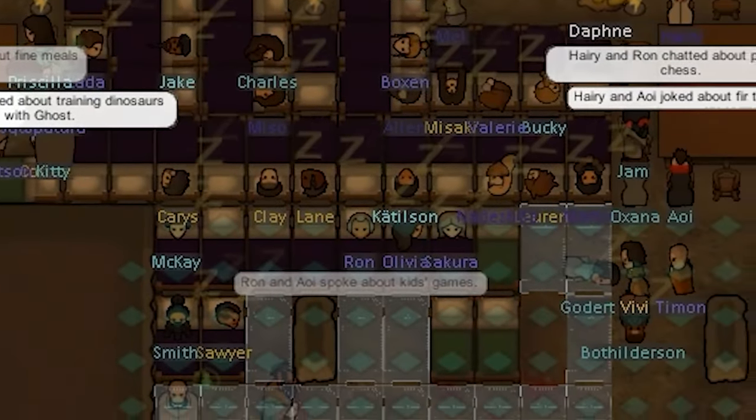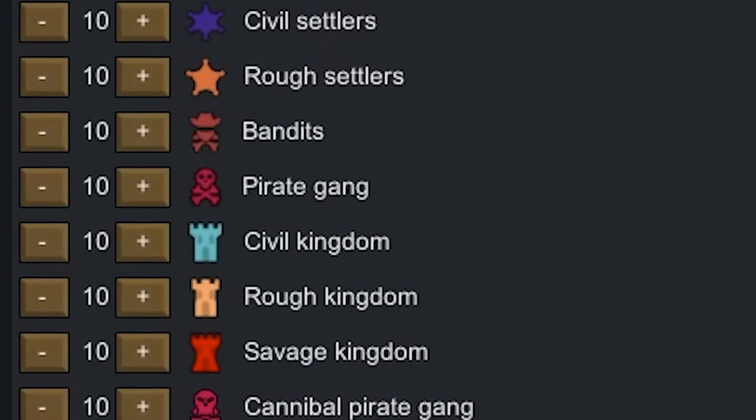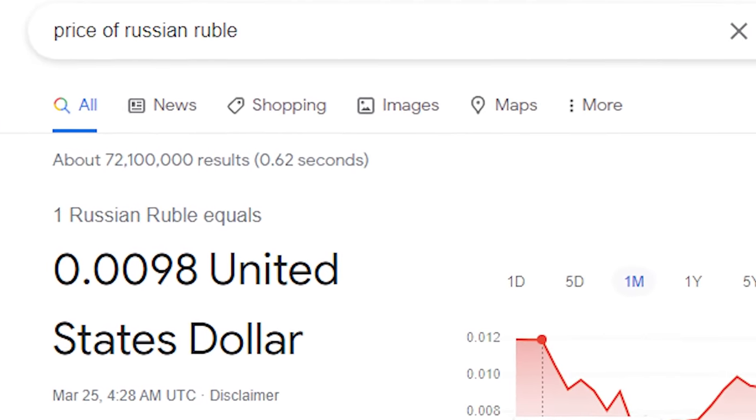100 factions, 1,000 visitors, and 1 frame per second. Because today in RimWorld, we're going to be combining 100 factions with the hospitality mod in order to harvest a recession-causing amount of cash in exchange for frying my computer.